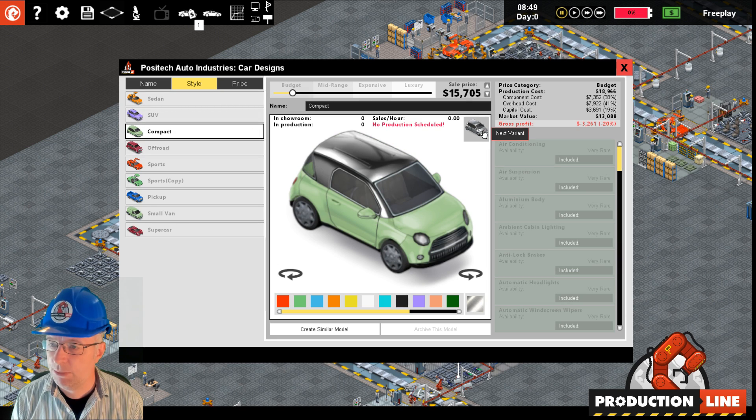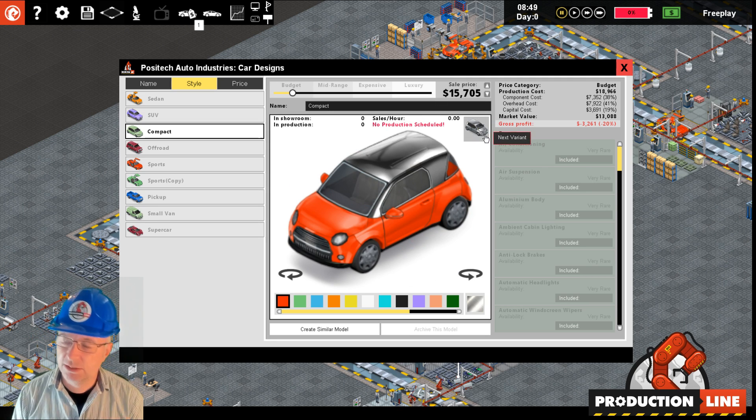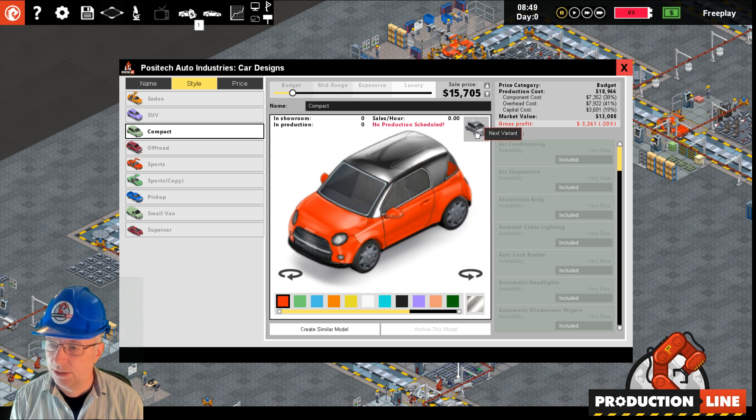The compact variant is done too - the compact is the first car where some of the colored bits don't change color yet; I need to fix that, I've got the assets but haven't put them in. The original compact is kind of like a really small car like a mini or a smart car, whereas the new variant is more like a small regular car.